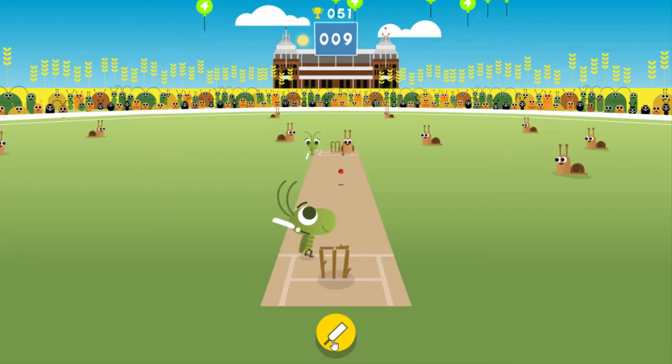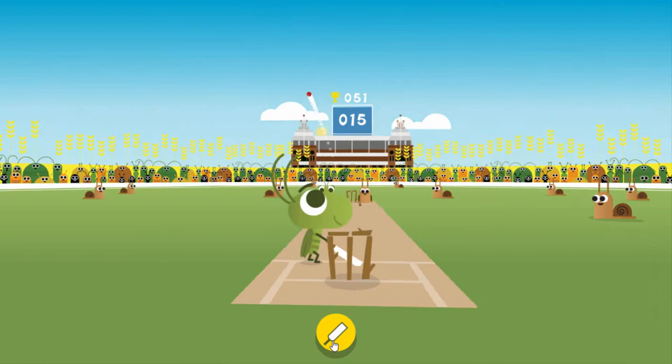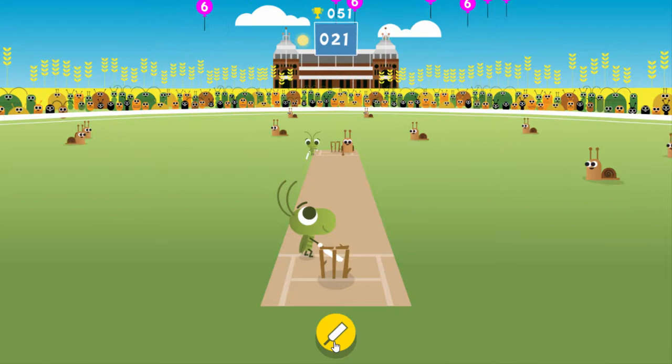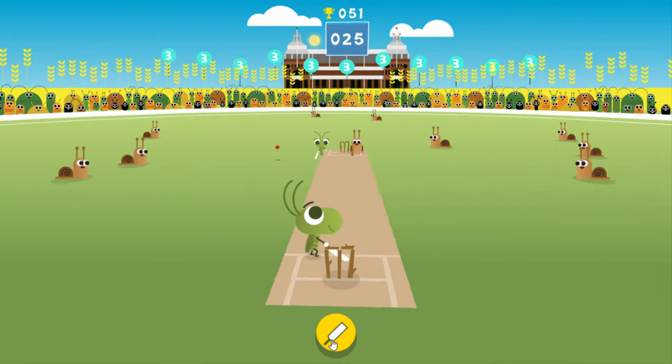Yeah, out it goes. Six! One of the snails on the head - if it hits one of the snails on the head they go, that'll be quite interesting to see what happens. No, straight out again. Why do you have to do that? You've already beaten me. What score did you get? 21. What did you get? 21!